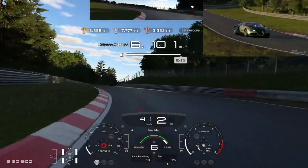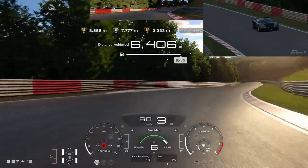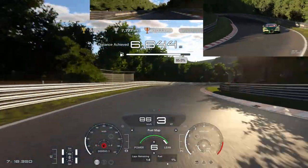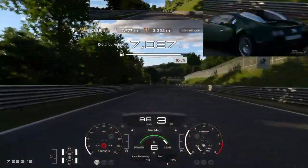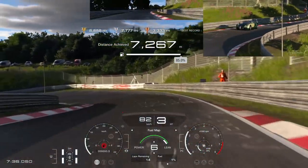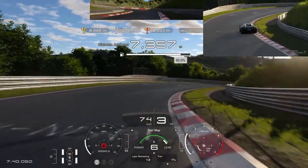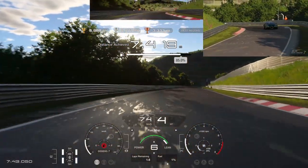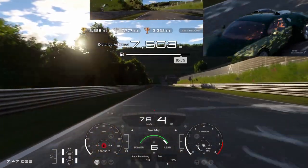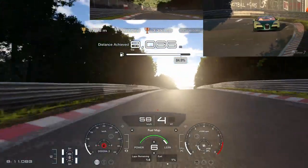We just want to make it over the top here because now we have a downhill part till Wear Siphon. This is the only place on our lap where we have to brake. About 80 km/h is just perfect. I made a small mistake and clipped the inside of the curb, which slowed down the car a little bit and we lost a few km/h — meaning we have to accelerate a little bit earlier on the next uphill part.